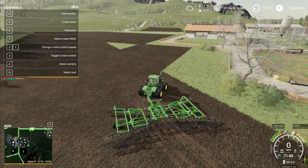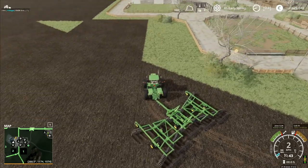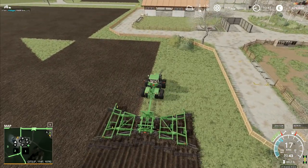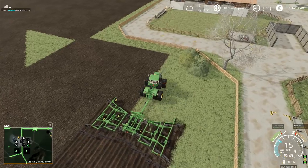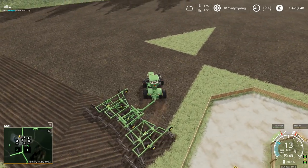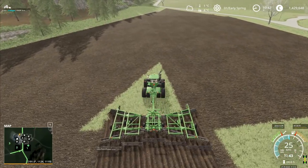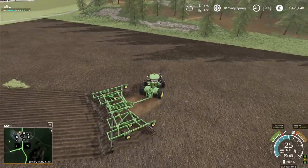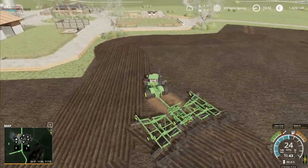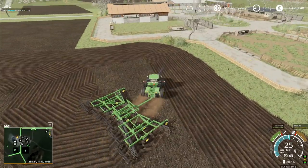We want to go here — we've got Lower, Fold, Allow Create Fields. We definitely want Allow Create Fields, and then we will lower this one down like that, and we're away. We're going to go just off the edge right over here so that we can sort of blend this in around and turn this into an actual field right there. And I'll bring that in tight like that — that was too tight, I didn't mean to do that. And also I've gone a little bit too close to the fence. We'll plow over that and then loop round a little bit just to kind of straighten things up some more.